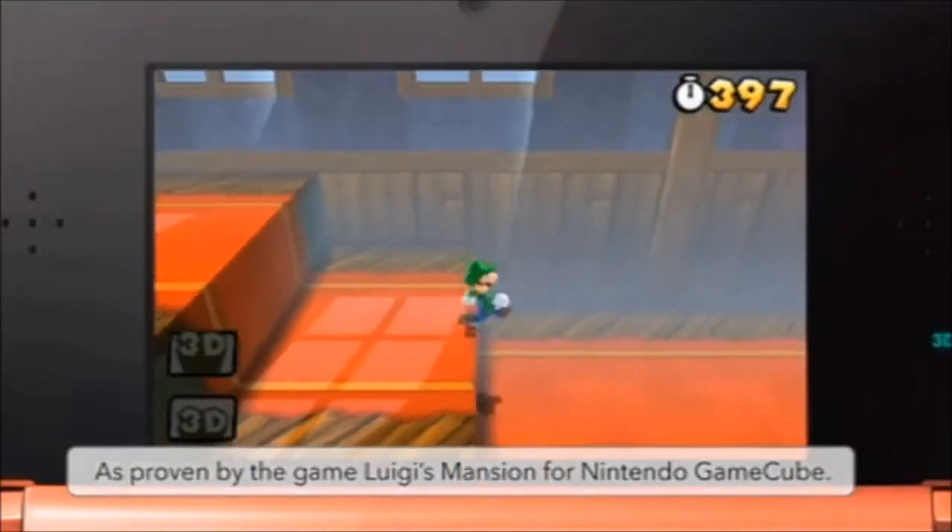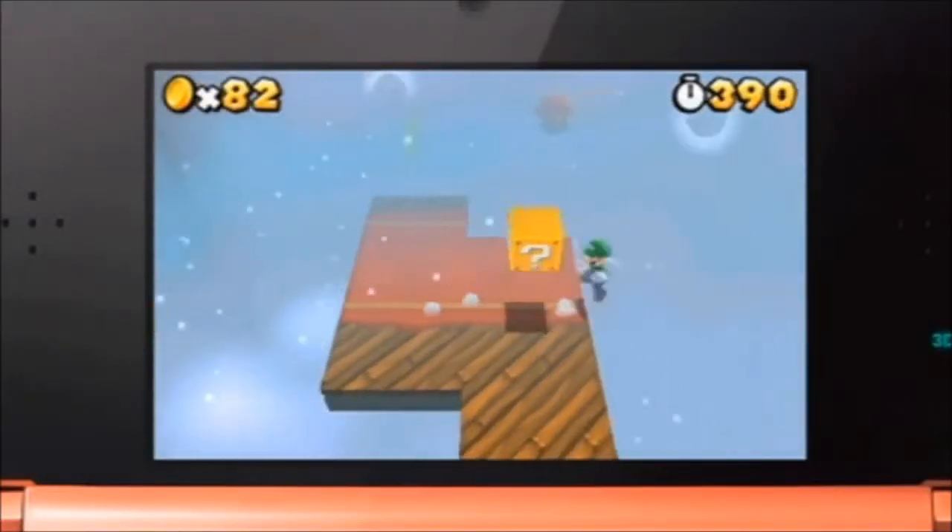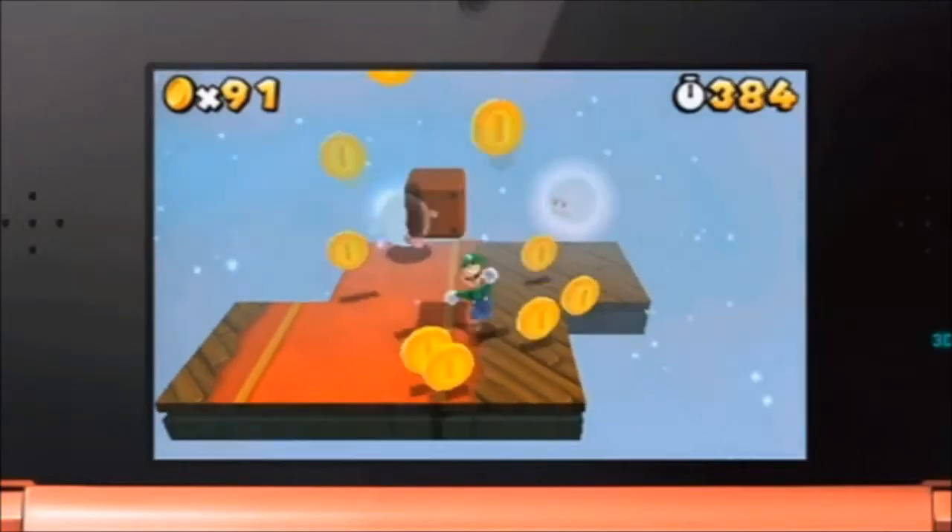The level starts out quietly, with no enemies or obstacles in sight, but don't let your guard down. The end of the hallway is actually a moving platform with lots of obstacles. The spiky plants don't move, and Boos only approach when your back is turned. If you try to get all of these coins, you almost certainly fall off.